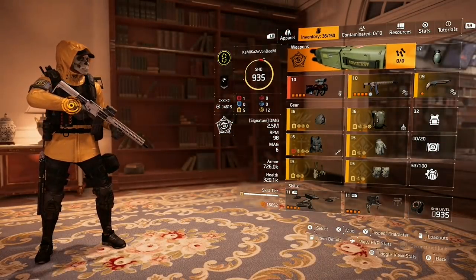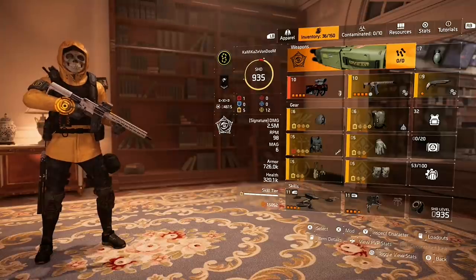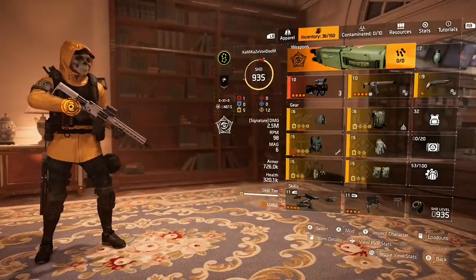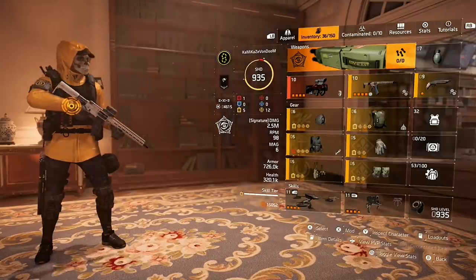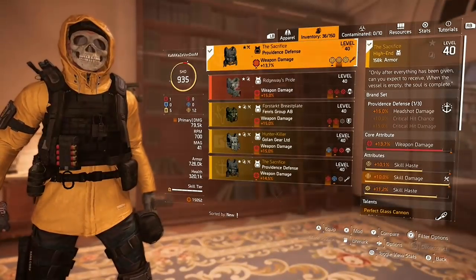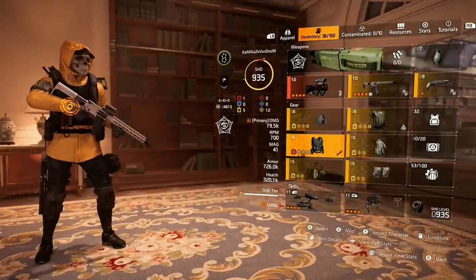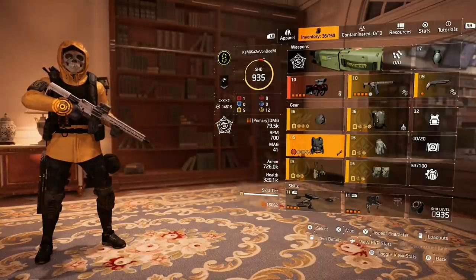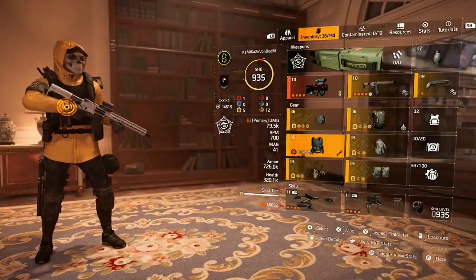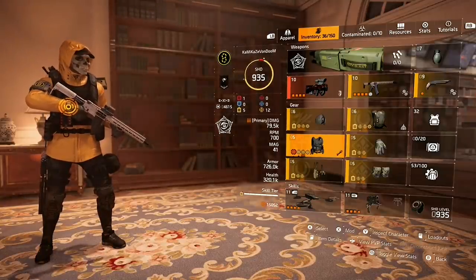For specialization I'm using Technician. Within that tree you get 10% skill damage, plus a +1 skill tier, which gives me the opportunity to run a red core attribute on my chest piece. That also gives my assault rifle better base damage, while I can still have six skill tiers for my skills. This build has pretty much complete symmetry when it comes to weapon damage, skill haste, and skill damage.